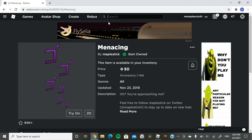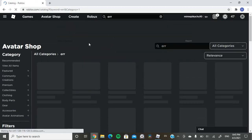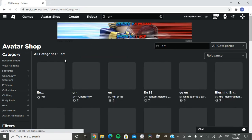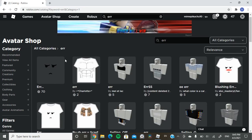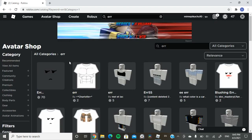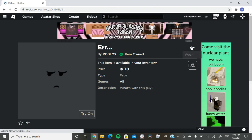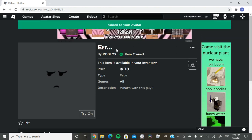For a face, you want to get Ur. Honestly, this is the best one. If there's another face you want that's cheaper, you can get that instead — but honestly, I'd go with this one.